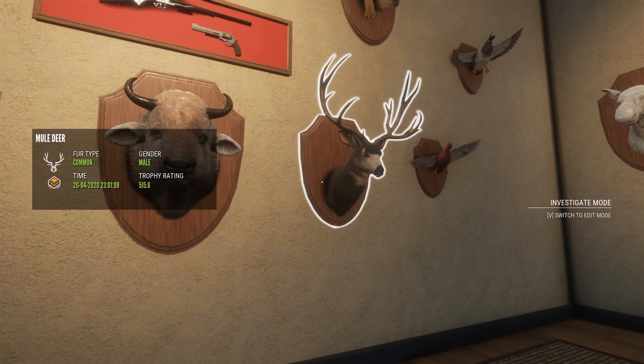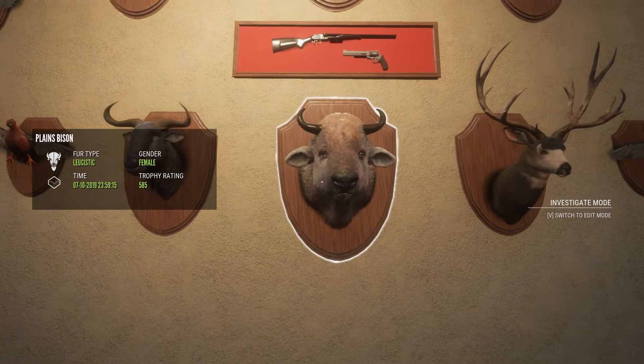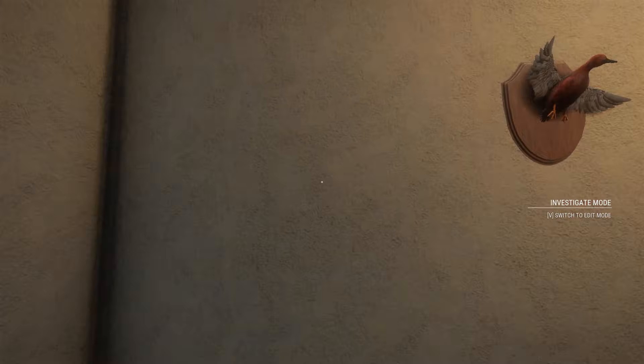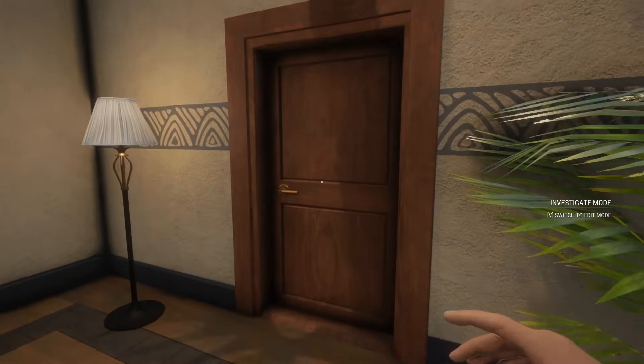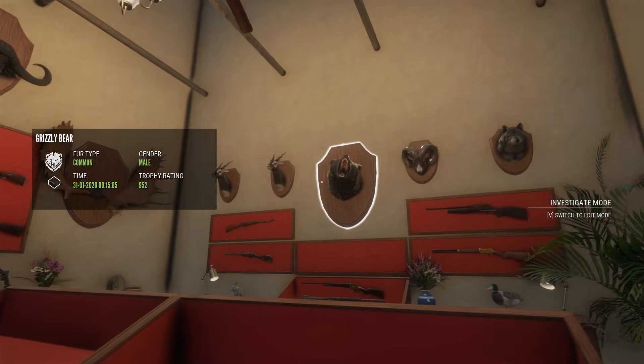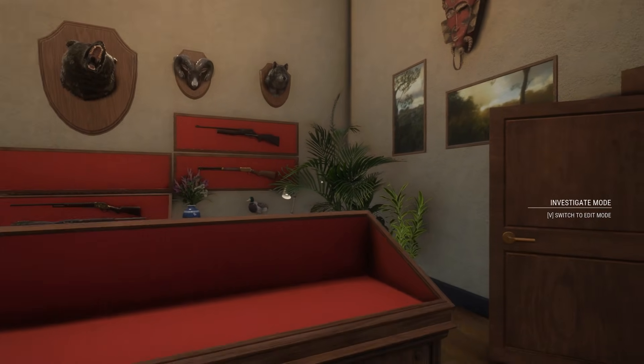That's a huge scoring male — 515. Leucistic, another Diamond, Albino and some ducks. Over here, once again another throwaway room — just random diamonds of sorts. Tons of guns — I've really been trying.